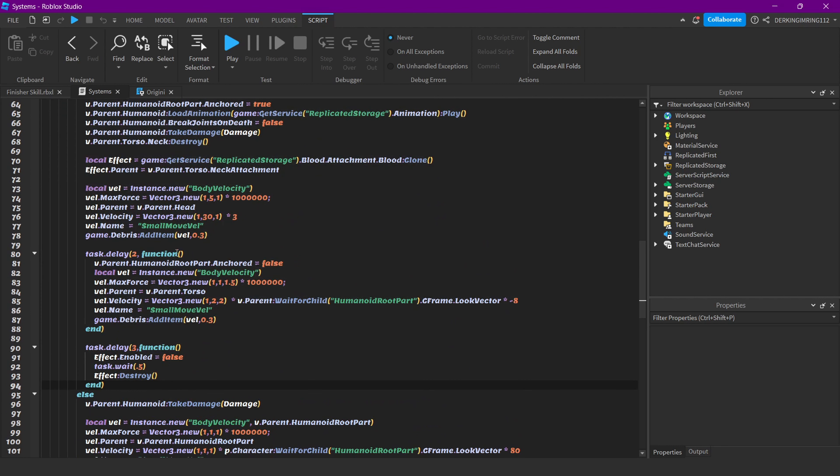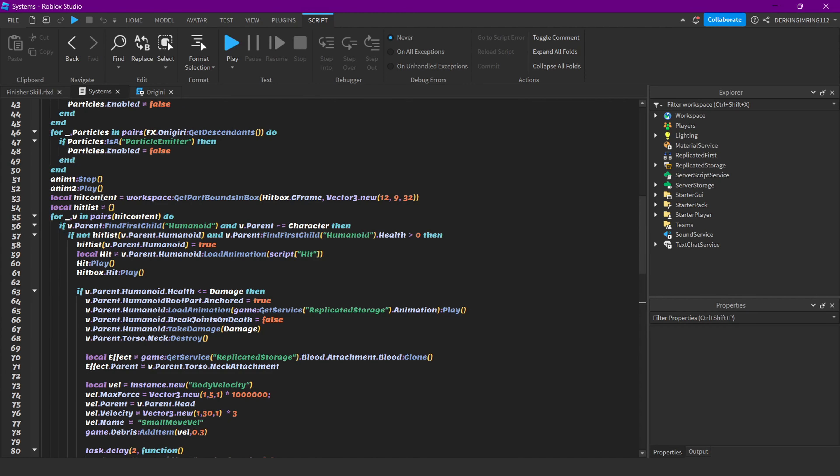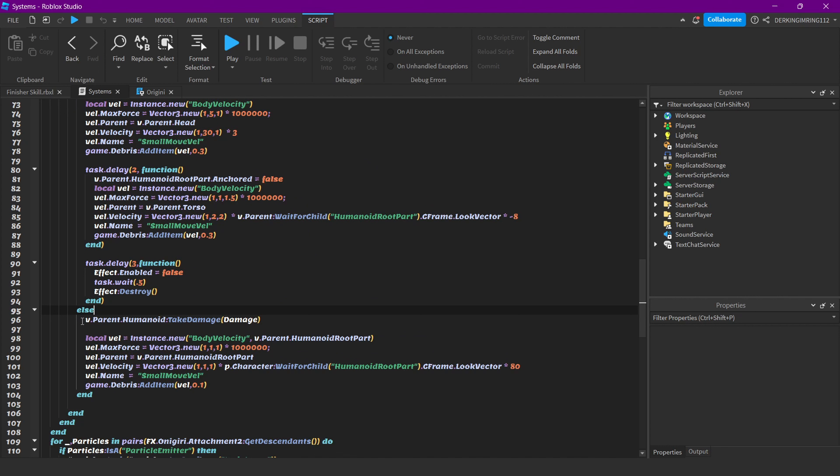The else branch — if the health is not lower than or equal to the damage — we just do the normal damage and knockback part.